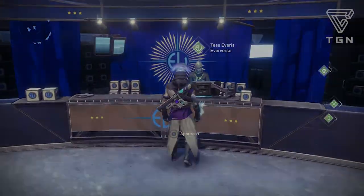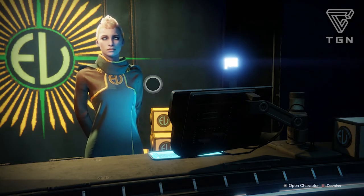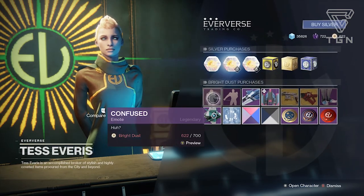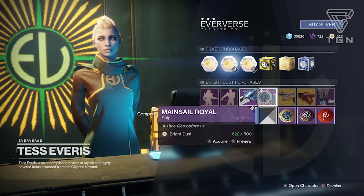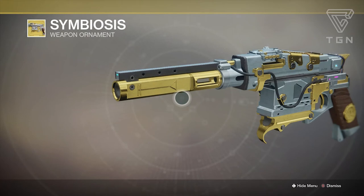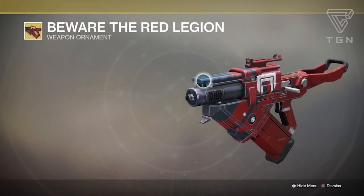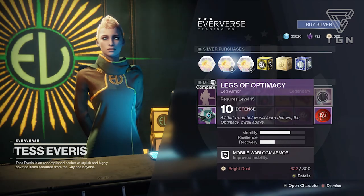At Eververse, you can purchase items with Bright Dust, which you get from dismantling Eververse items. This week she has the Confused emote, the Floss Dance emote, the Skedaddle sparrow, the Mainsail Royal ship, and the Symbiosis weapon ornament for the Stern — it looks awesome and feels more accurate. She also has the Beware of the Red Legion ornament for the Skyburner's Oath scout rifle, which is a full-auto cabal-style slug rifle.